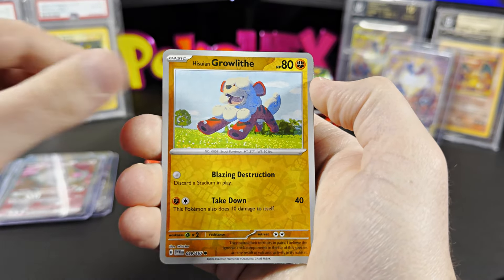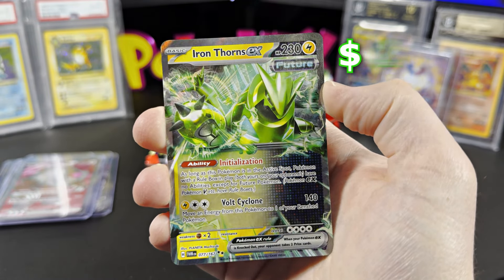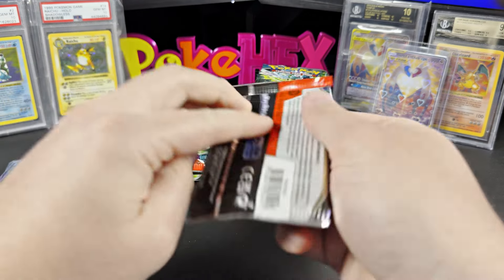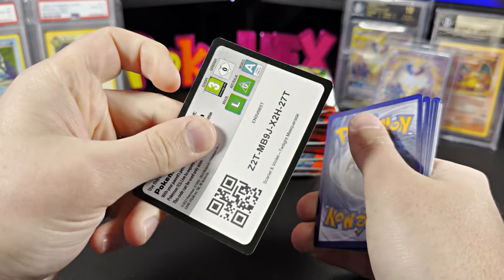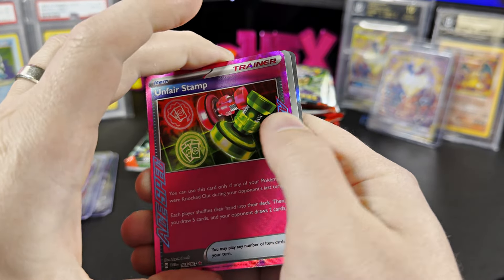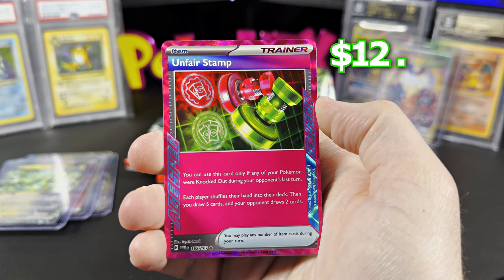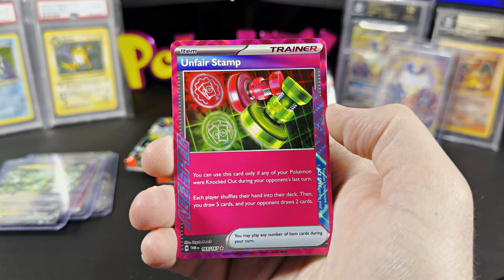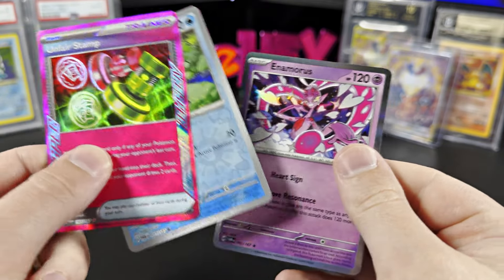We're going to do a live stream this Friday again at 12 PM. We have Iron Thorns EX Double Rare — this is $1.50 ungraded for the Iron Thorns. Getting a lot of hits here. I mean, the hit rate is like anywhere between 12 to 16 hits. We got an A-Spec — Unfair Stamp. I believe this is the most expensive of the A-Spec cards, and it indeed is. This is $12.34 ungraded for the Unfair Stamp. And nothing in the back.